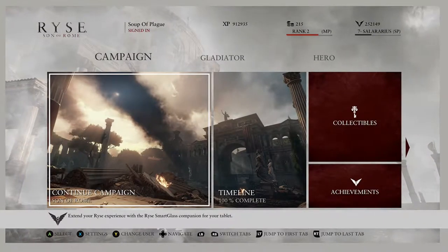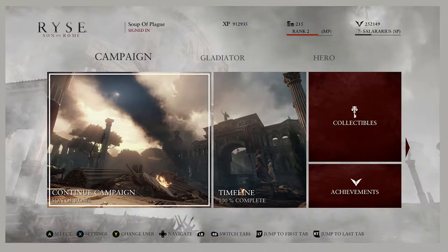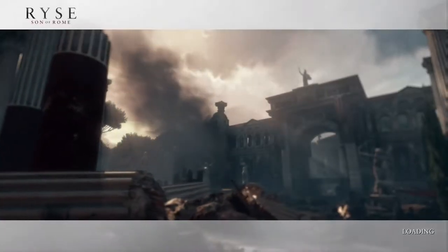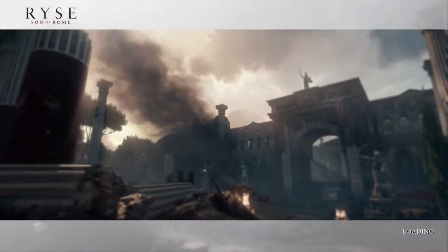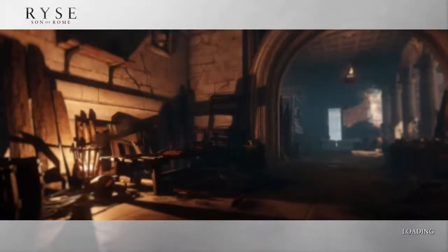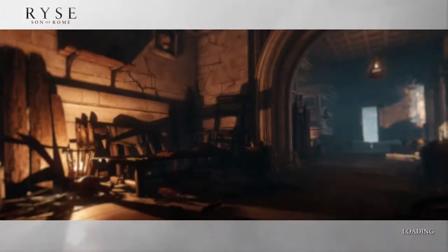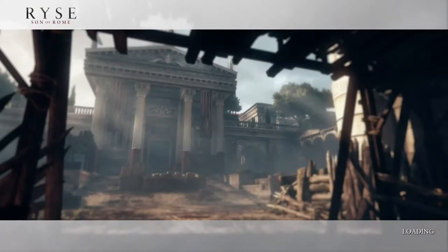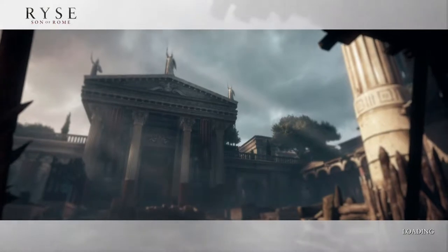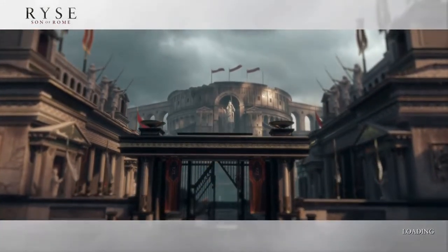You play as a soldier named Marius, and the menu is kind of confusing a little bit. The timeline is story, the gladiator section of the menu is for multiplayer, and that's where you cooperatively fight hordes of enemies, and the hero section is just you upgrading your hero. The game looks great — even the menu is well animated. There's shadows, a lot of music to it, the trees have an intense foliage, and you will be able to tell by just watching the game that it's very detailed.